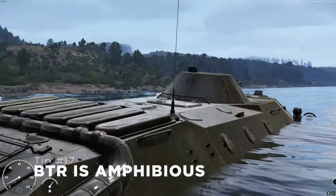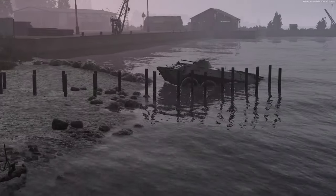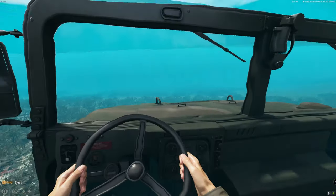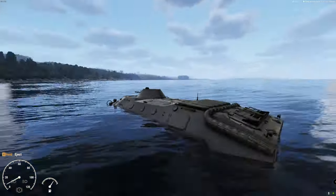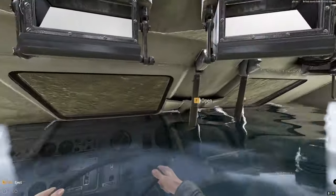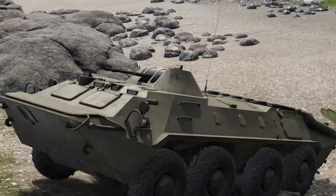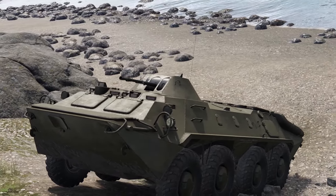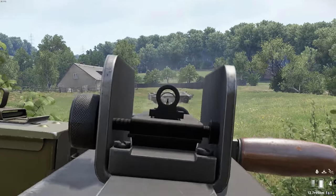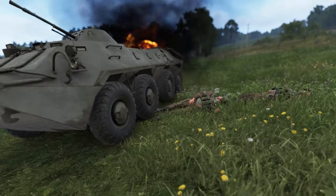There aren't many situations where you'll need to cross a body of water while protected by armor, but if you ever do, it's good to know that the BTR is actually amphibious. I've tested out many vehicles by driving them into the sea, only to have them sink to the bottom — however, the BTR floats like you'd expect, and can be piloted to wherever you want to go. The only issue is that the water is not displaced, so inside the BTR it looks a little silly. If you play conflict as the United States, chances are you've heard comms erupt in panic at the sound of an approaching BTR — but fret not. 50 cal mounted jeeps are pretty cheap to deploy and shred right through the BTR like a hot knife through butter, so if you ever hear a BTR is coming, just spawn in a 50 cal jeep and wait with a big smile on your face.